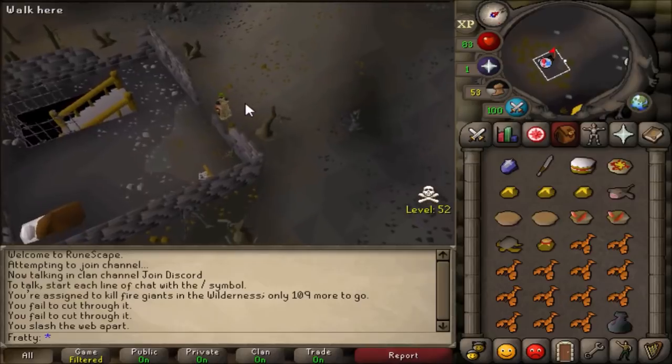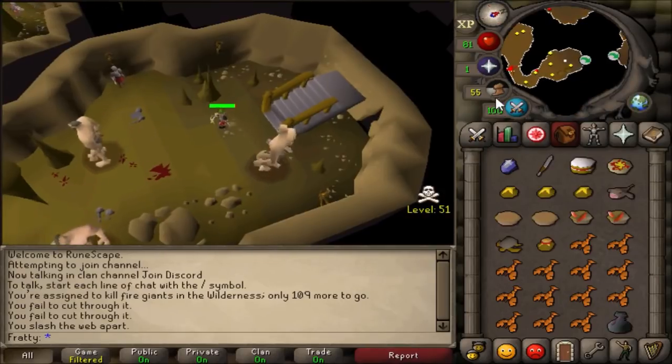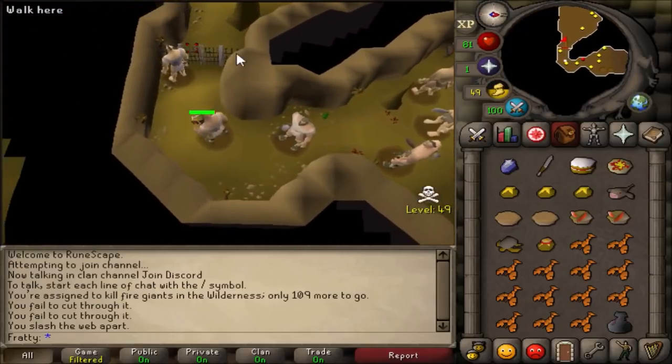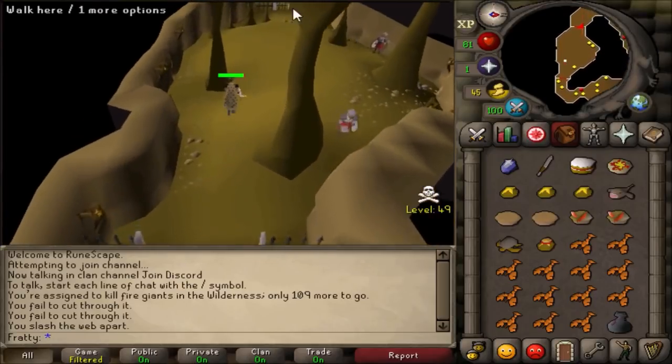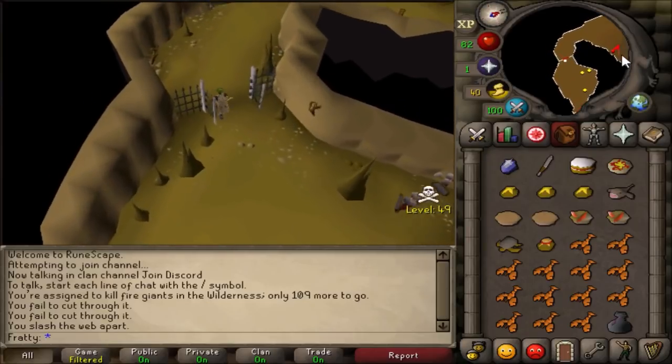Alright, we finally made it to the dungeon. I saved my run energy so I could run through the dungeon, so don't waste all your run at once otherwise you'll have to walk through all of it. Nothing in here is too crazy that will attack you, so you don't have to worry about dying instantly or anything.